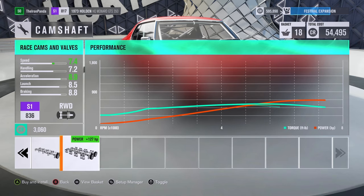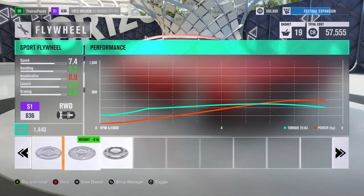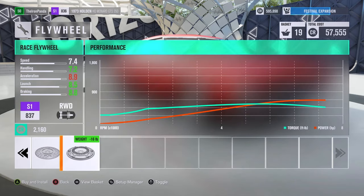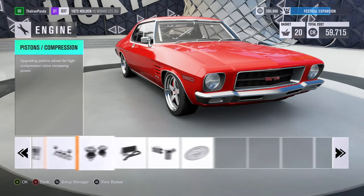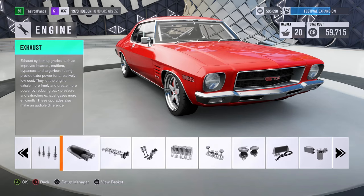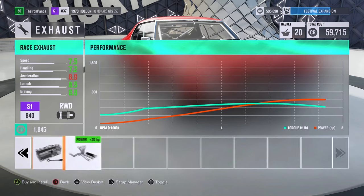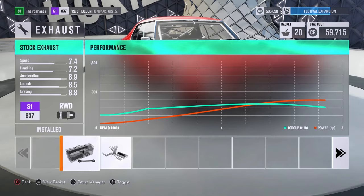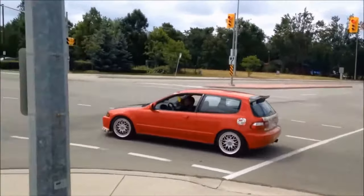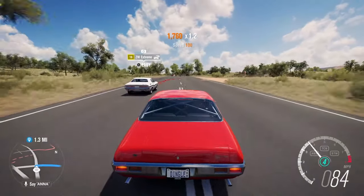First things first: max out the camshafts and the flywheel. Camshafts give you more range, so you have more power available during the drift. And the flywheel increases your revs faster — so both of these are essential for a good drift car. And then after rims and turbochargers, the third piece of cool factor equipment is race exhaust, because nothing says chode like a goddamn fart cannon. So make sure to put that in there.